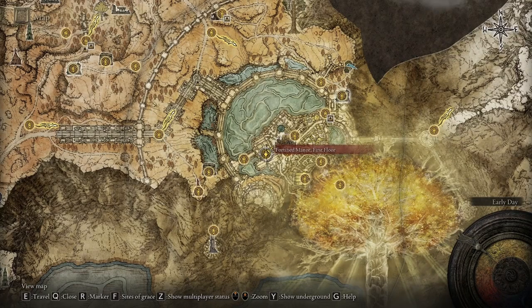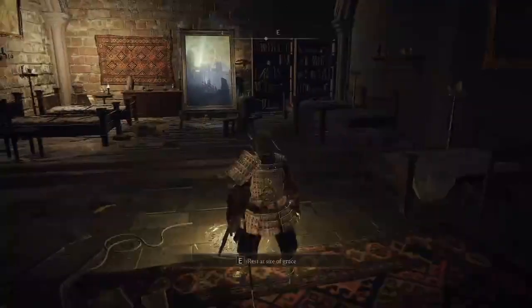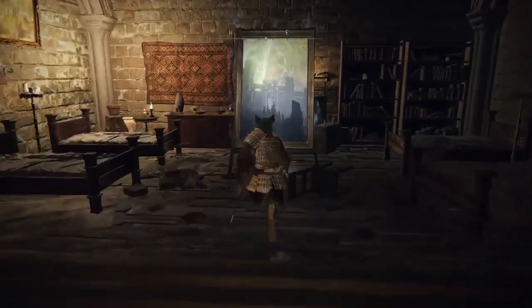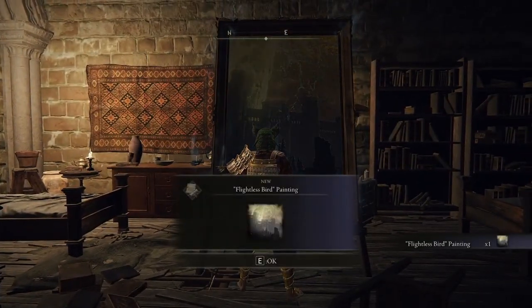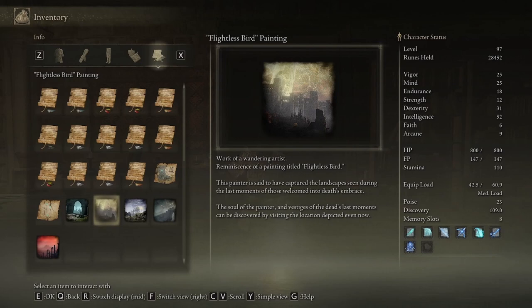I'm going to be showing you where to find the Flightless Bird painting and painter. To find the painting and activate this quest you're going to want to go to the Fortified Manor in Leyndell Royal Capital. This painter is said to have captured the landscape seen during the last moments of those welcomed into death's embrace. The soul of the painter and the vestiges of the death's last moments can be discovered by visiting the location depicted even now.